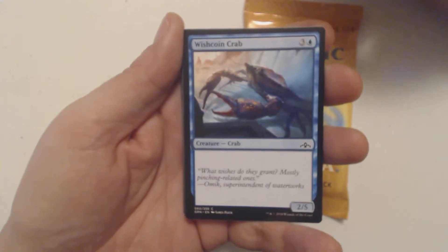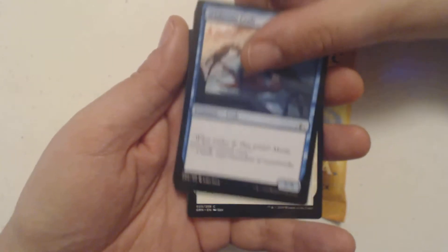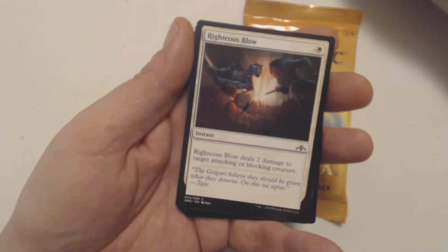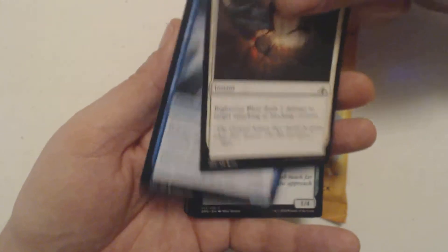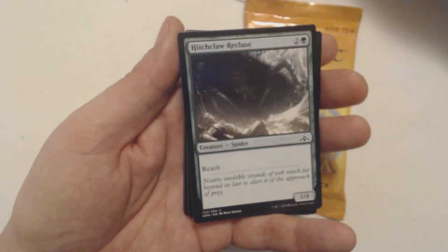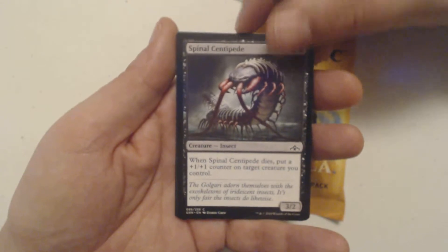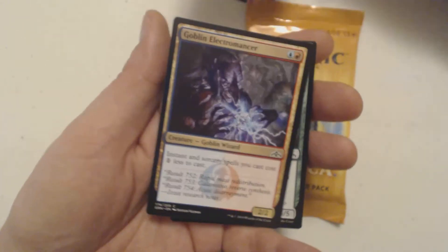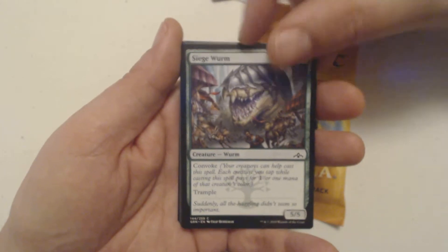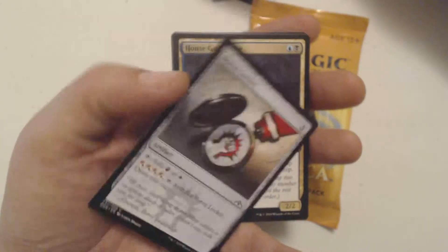Remember you can pause to read about the commons or uncommons if you need to. We've got a Wishcoyne Crab, Surestrike, Righteous Blow — the most righteous of blows — Vidalcan Mesmerist, Hitchclaw Recluse, Spinal Centipede, Goblin Electromancer, Siege Worm, Boros Locket.